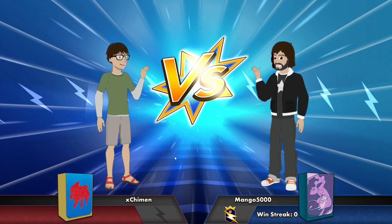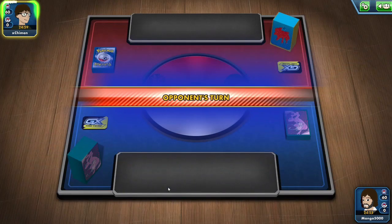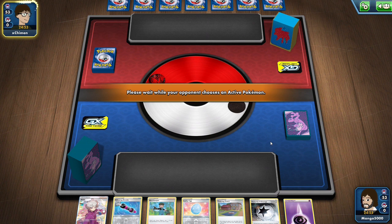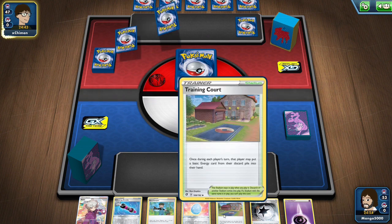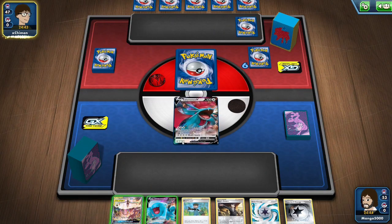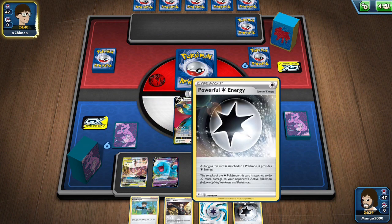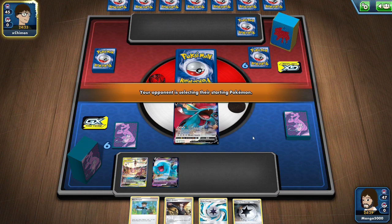Let's see what this guy's got. We're going second, and we had no starting Pokemon so we'll mulligan. Much better. We're going to start with Salamence, and we're going to throw Eevee, Espeon, Deoxys, and Wobbuffet on the bench. I'm doing that because I have a powerful energy, so he's going to go on Salamence and I can also use the draw energy on him.